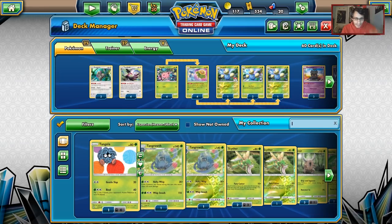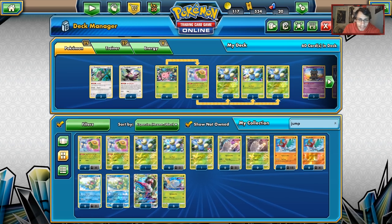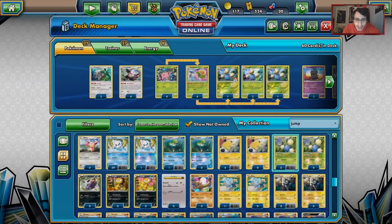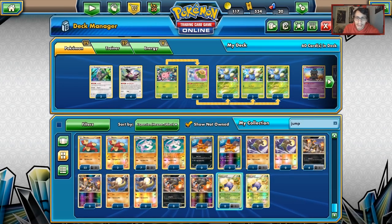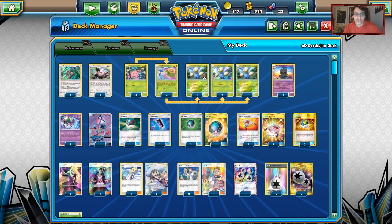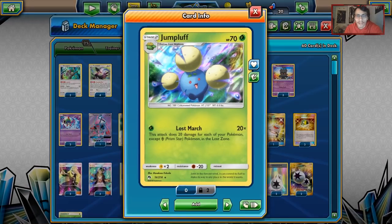That ability is really, really good. Not only do you put both the Hoppip and Skiploom in the Lost Zone — giving you an extra 40 damage — you put a free Stage 2 Pokémon in play for free. So that's one of the best things about this deck. Every Jumpluff we get can be used with Skiploom. There aren't that many Jumpluffs, but it is really good to have that ability. The other attacker is Natu — it is a Psychic type. Both Grass on Jumpluff and Psychic on Natu is really good.